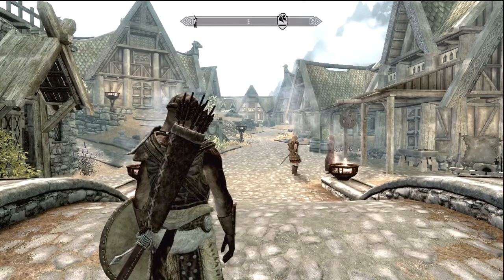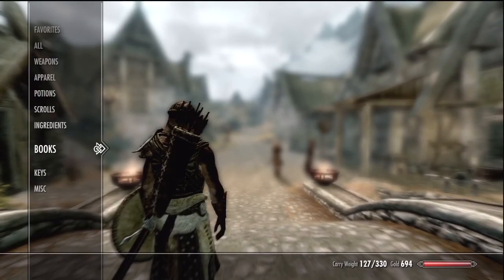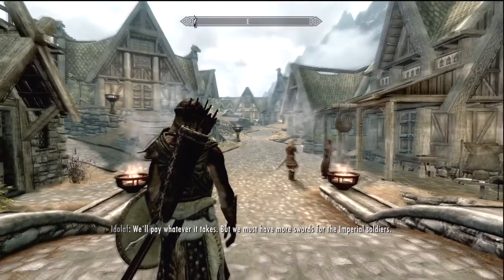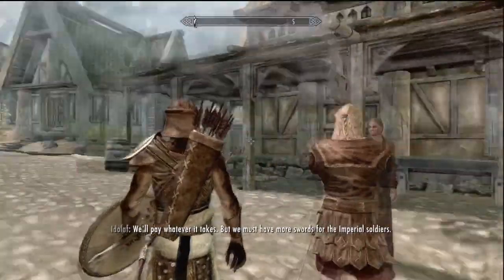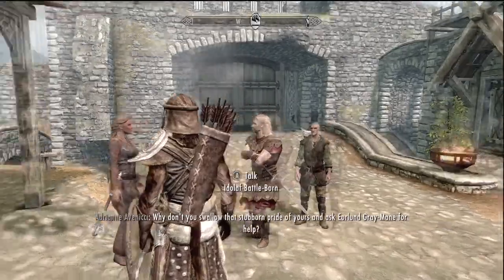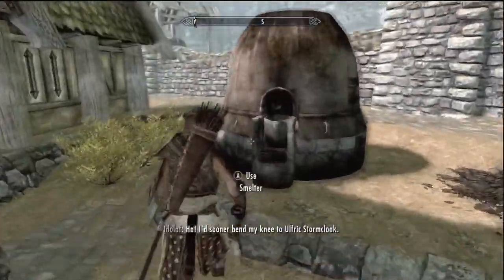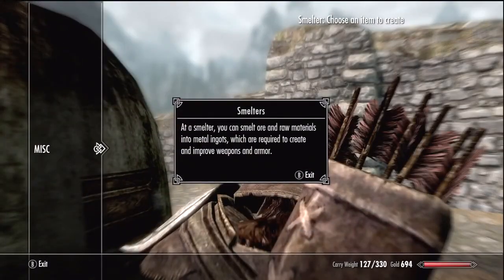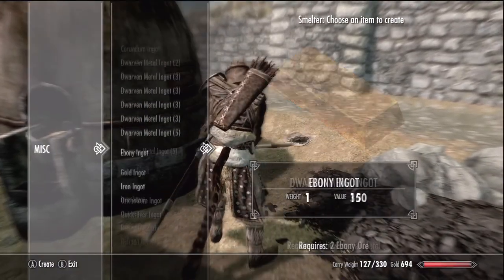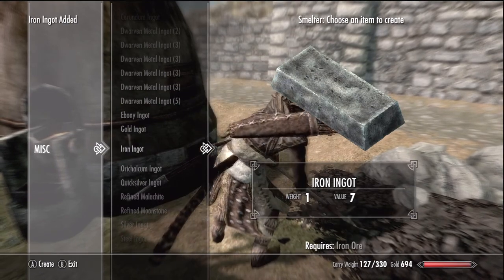We're back in Skyrim at Whiterun. We have 694 gold and haven't leveled yet. There's a little background story here - the Battleborns are aligned with the Imperials and the Greymanes are with the Rebels, so they don't like each other. This comes into effect for some of the quests we can do.